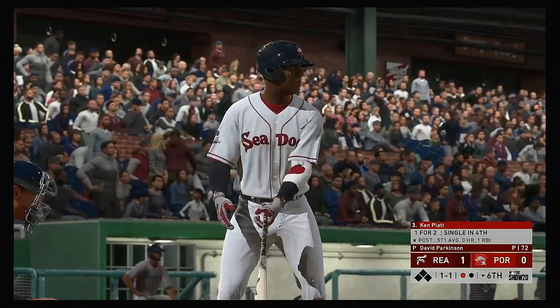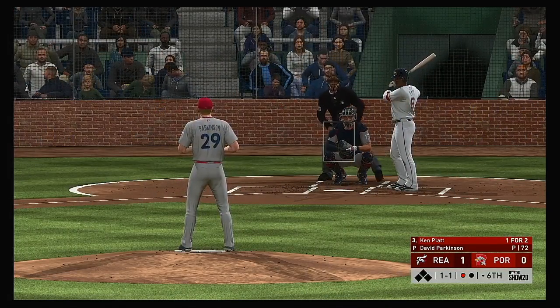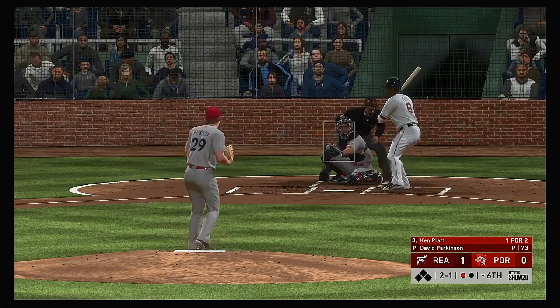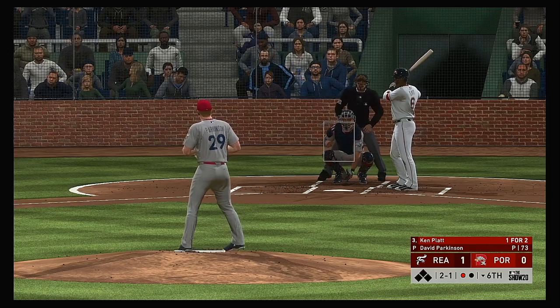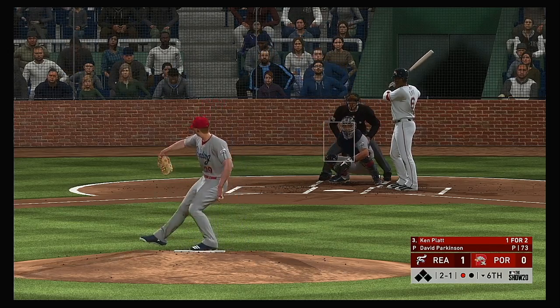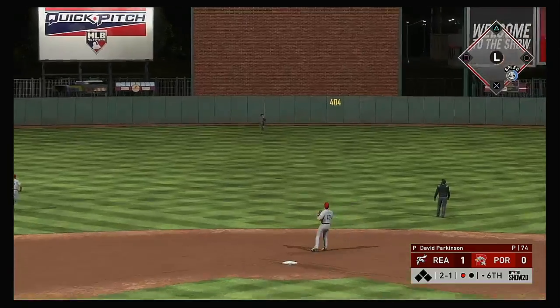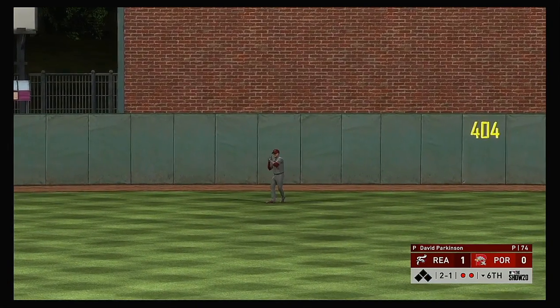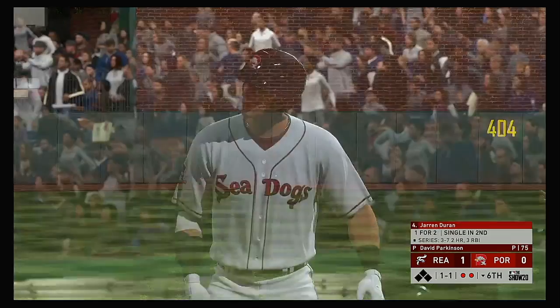Now at the plate, Ken Platt — one for two on his line so far in the game. Bases are empty, one man out. Outside — two and one. Sitting in a good spot right here — two balls, one strike count, yet to see a fastball, have to be sitting on one. High fly ball out to straightaway center — Gutierrez is back and he'll get there to make the play for out number two.